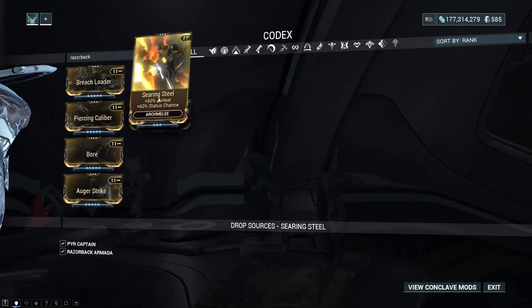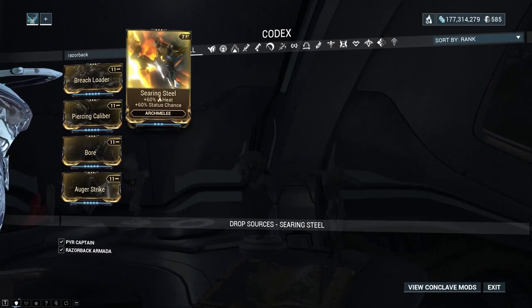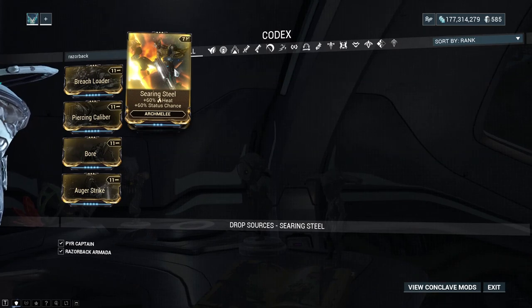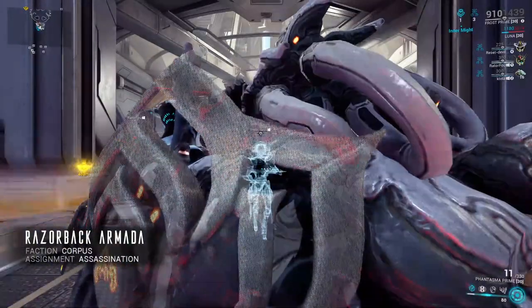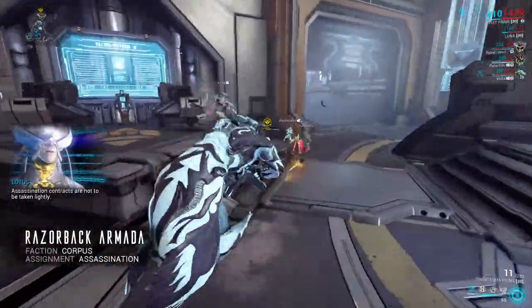Let's not forget the 120% puncture mods that can also drop from the Eidolon Mutalist incursions or from the Razorback Armada, as well as the heat and status chance mods for Arc Gun. The Arc Gun one is the one you want because it lets you use it with Gravimags equipped, which can be very useful.